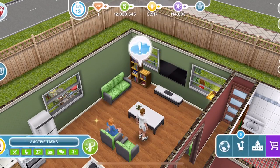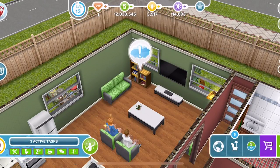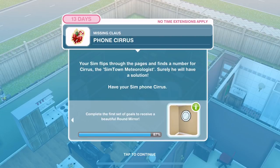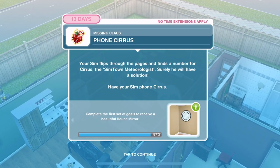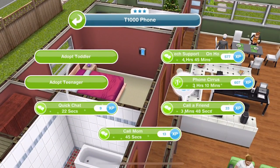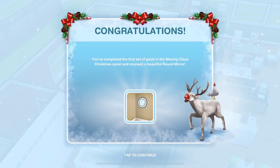Now we need to phone Cirrus. Your Sim flips through the pages and finds a number for Cirrus, the Simtown meteorologist. Surely he will have a solution — have your Sim phone Cirrus. Go back to the phone — phoning him is 3 hours and 10 minutes. And there we go. Congratulations, you've completed the first set of goals in the Missing Claws Christmas Quest and received a beautiful round mirror. That is day one completed.